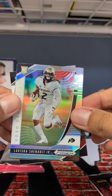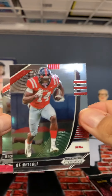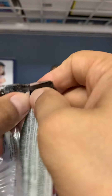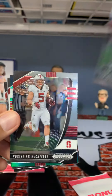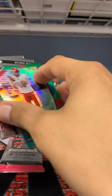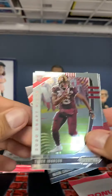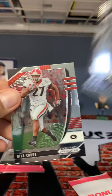This guy LaViska — haven't heard of him either. Trevon Diggs, DK Metcalf, and Miko. See my green Cooper Kupp — that should be numbered to 125, right? Oh, see this one isn't numbered. The other green was numbered, so maybe it's a different shade of green. But either way, Cooper Kupp. Tyler Johnson, another GOAT, Nick Chubb.